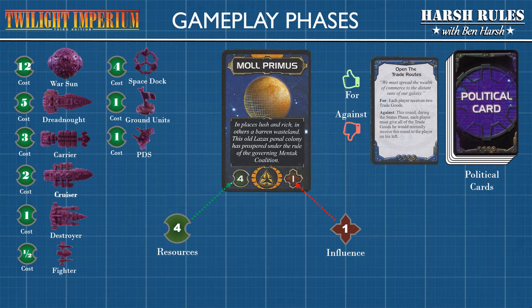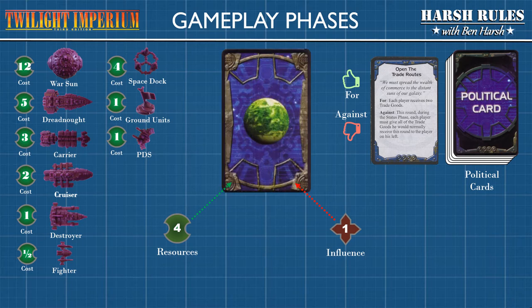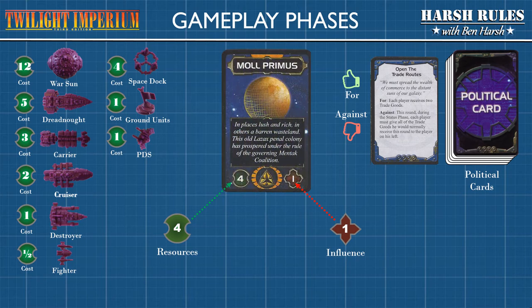Resources are mainly used to purchase military units. Influence is used to vote on laws from political cards. When spending either of these currencies, you cannot use part of the currency available or bank the currency for the next round — when spending a planet's currency, whether resources or influence, it's all or nothing. Whenever a player uses either resources or influence, they turn the planet card face down. The planet is then considered exhausted for the remainder of the game round. At the end of the game round, the planet card will be flipped upright again — this is known as refreshing the planet.